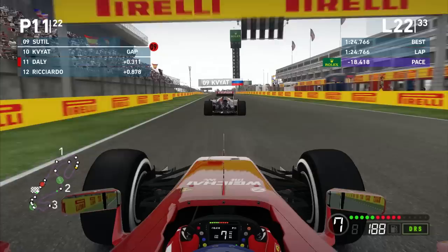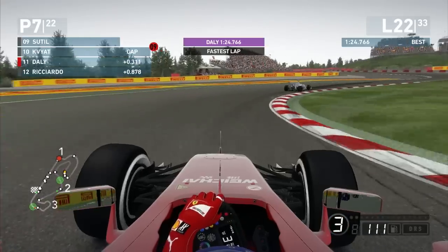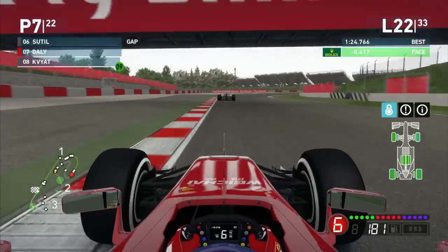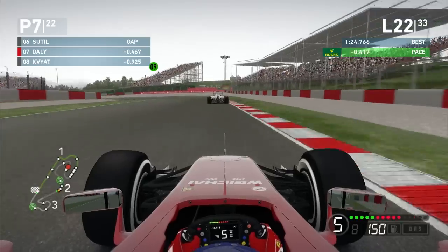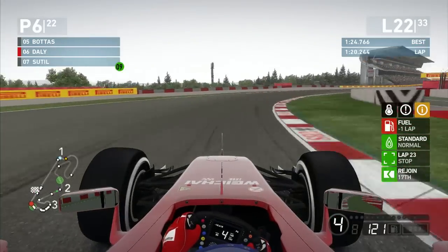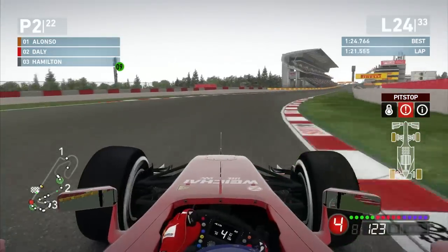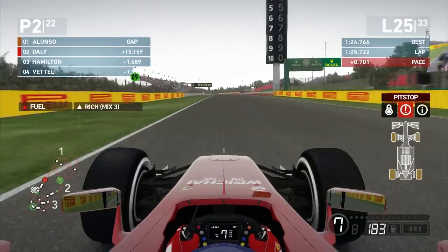We actually go purple on lap 22, so we are fastest of the field, and on current merit we should be able to rejoin in front of everyone once they make all of their stops. We've got to maintain this pace until everyone stops, and then we can sort of cruise, save the tyres, save the fuel, and see how we go at the end. We are catching up to the back of Adrian Sutil, who hasn't stopped yet. We just had so much more grip than Sutil combined with the high aero — we could even brake a lot later than the AI coming into corners. On lap 23 a few more cars came in for their second stops, and then lap 24, finally we can see Fernando Alonso making his stop, and that gives us the lead of the Grand Prix.